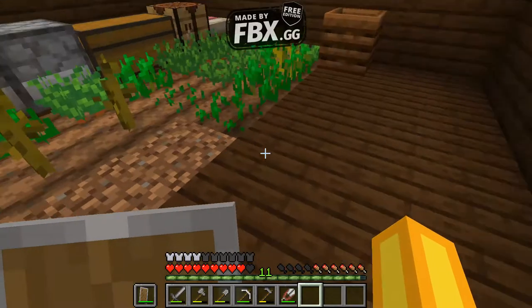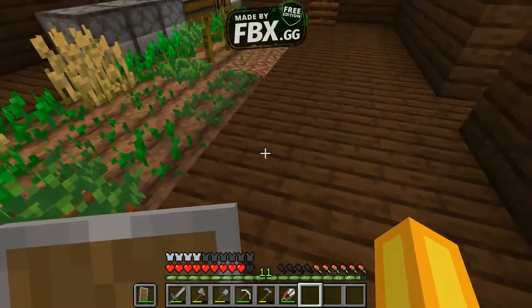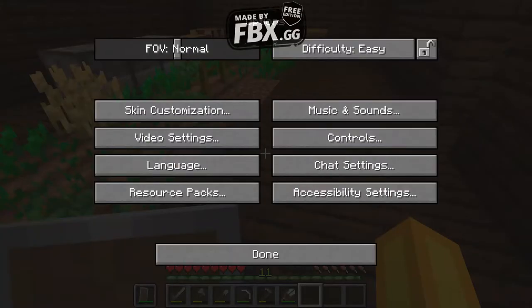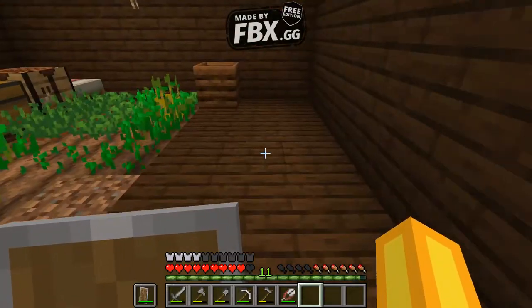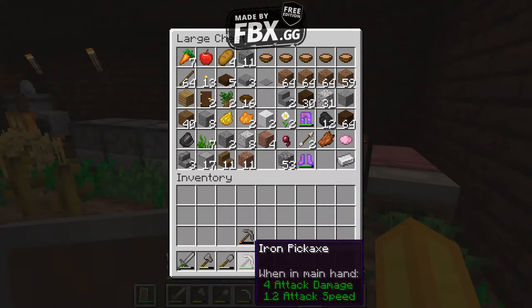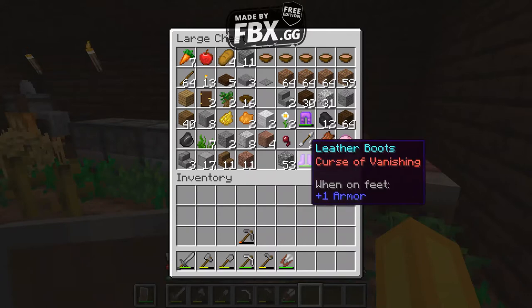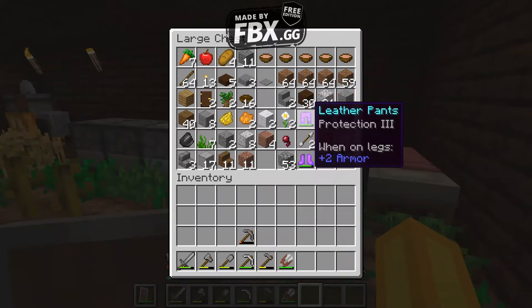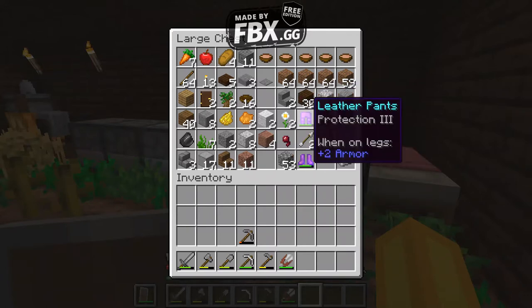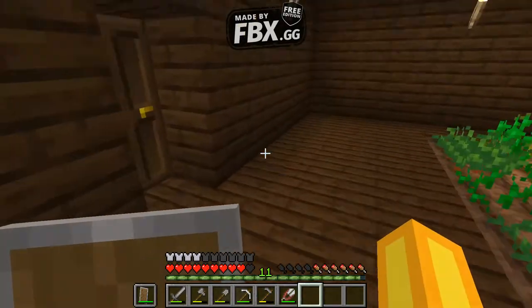We're going to do How to Survive in Minecraft, episode 4. If you remember, we left off going to difficulty easy. While you guys were gone, I've done a little mining, and I have an iron pickaxe. I have the armor from the shipwreck still, and I started mining up the shipwreck, so now I've got spruce planks.